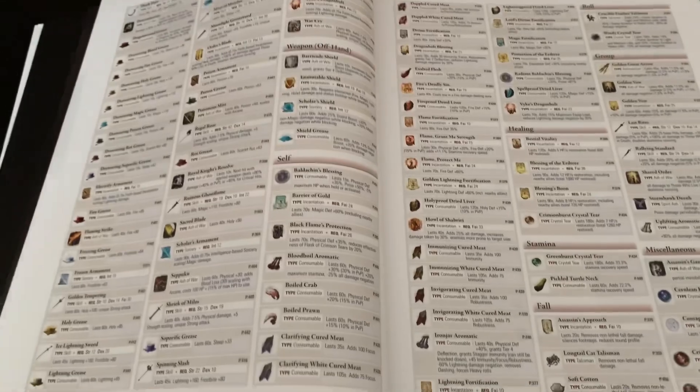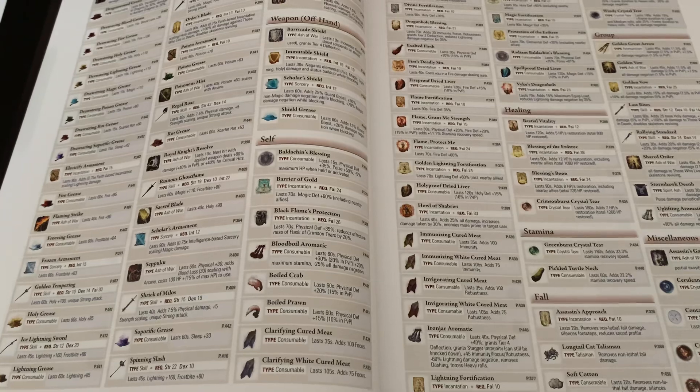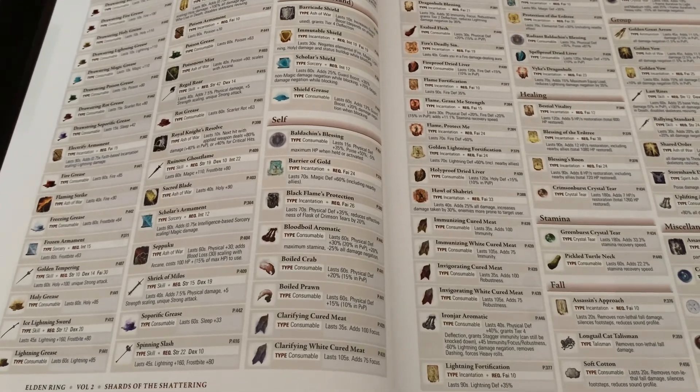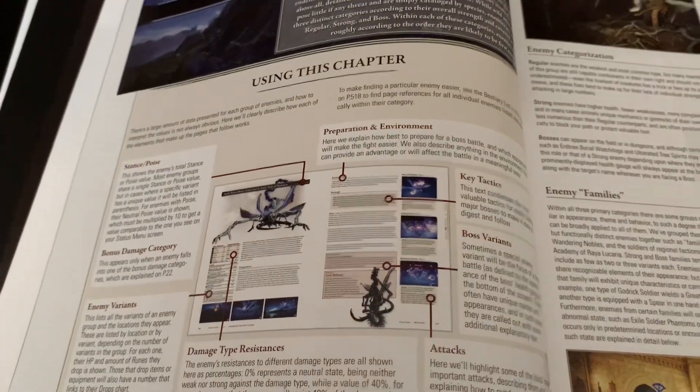This is one of my favorite pages so far in the book — it basically goes over all the different buffs in the game, what types they are, and what they do. This is something that's really convenient to have and definitely useful for Elden Ring. And yes, we do have a bestiary, which is awesome.